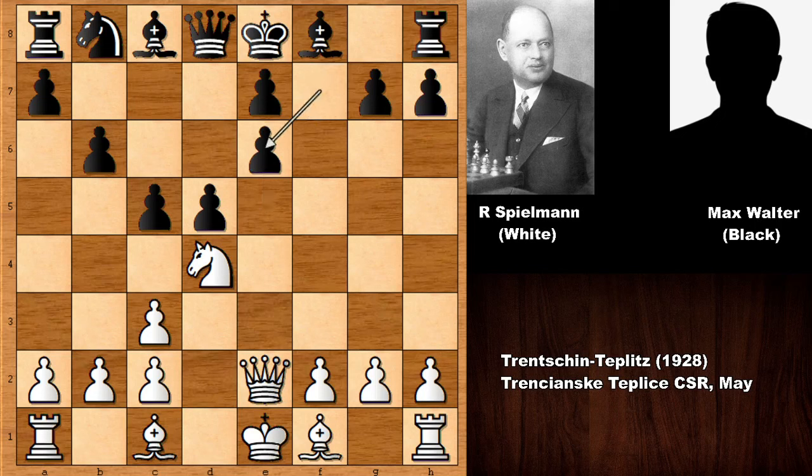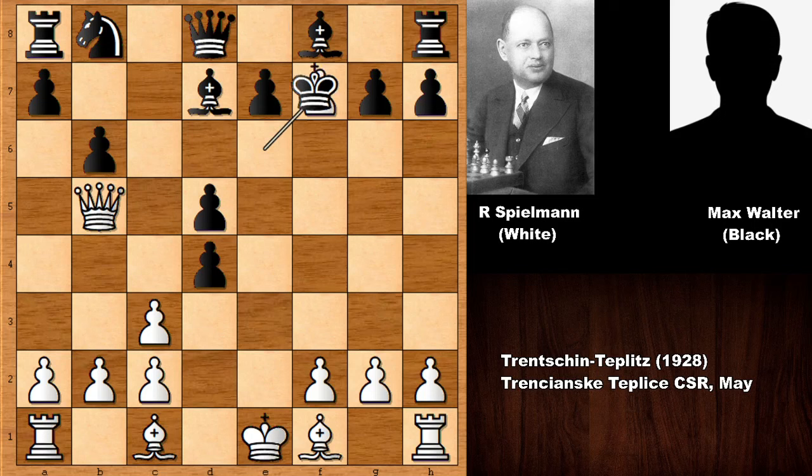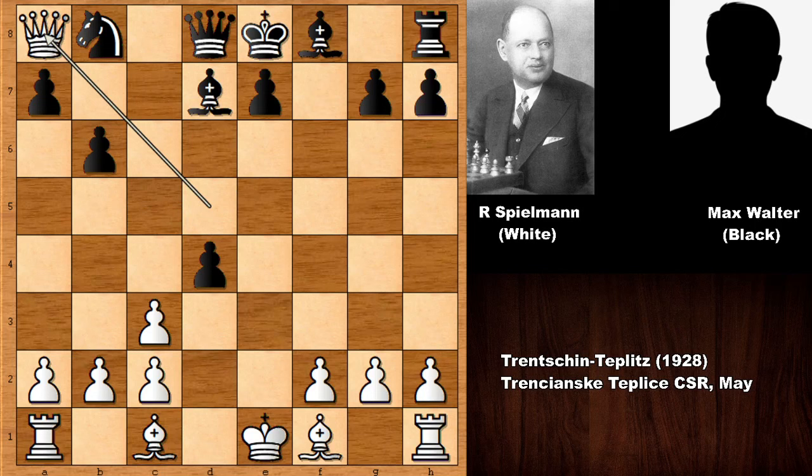We have f-takes on e6 — not capturing the knight because of queen to b5 and you can only block with a piece, not capturing back with the pawn and getting back the piece. But e-takes on f7 is better. After king takes on f7, queen takes on d5, forking the king and the rook. So king takes on f7 is the only move, then capturing the rook — and white is winning.